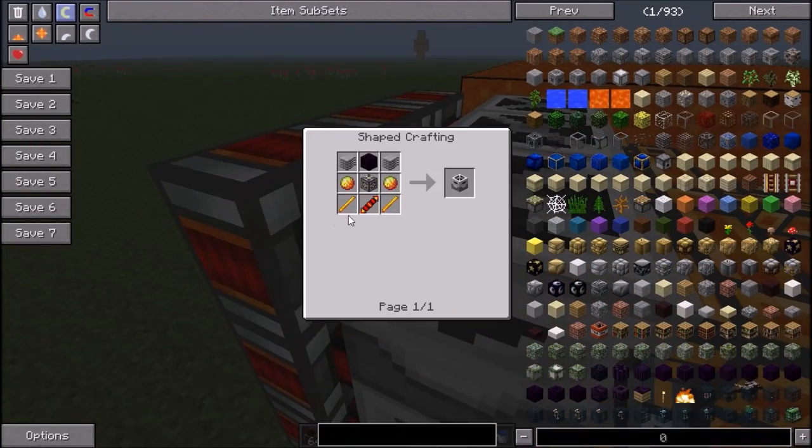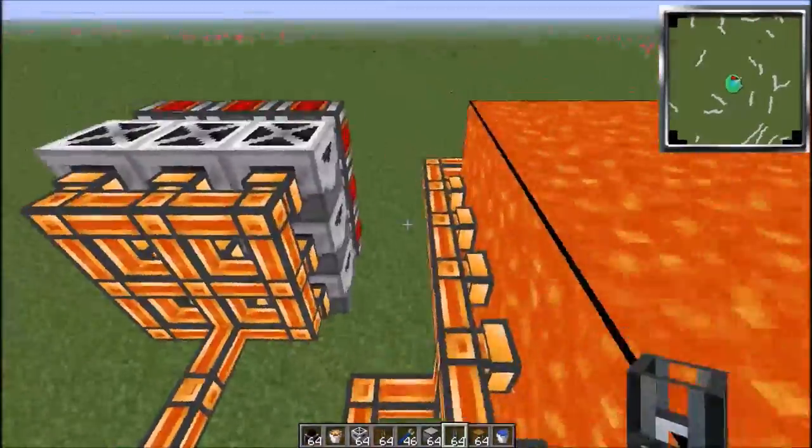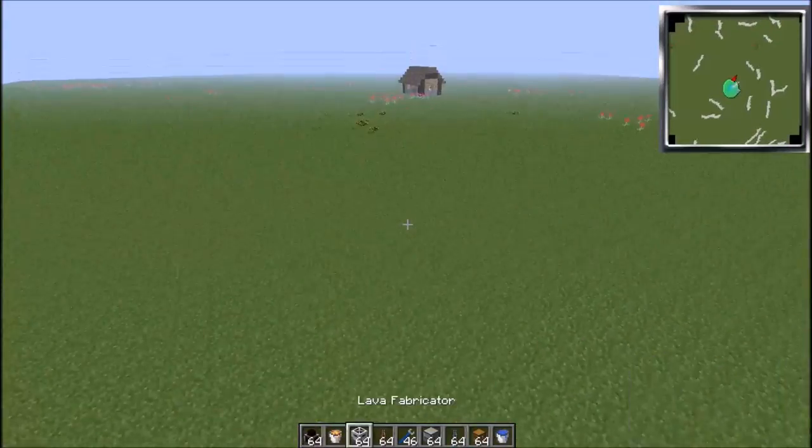These lava fabricators are not really easy to make. Not the easiest to make. So I just think that I'm going to make a normal one. But let's get started.